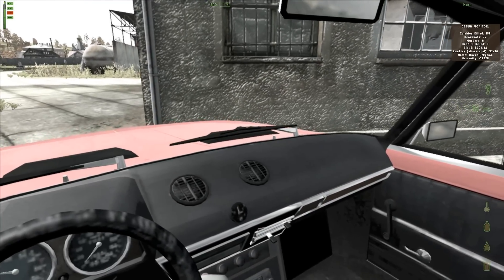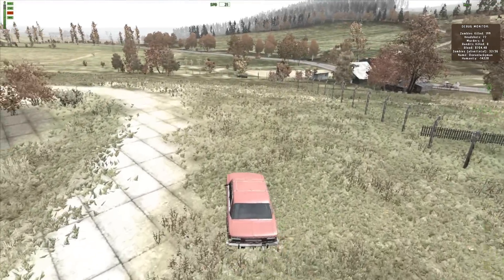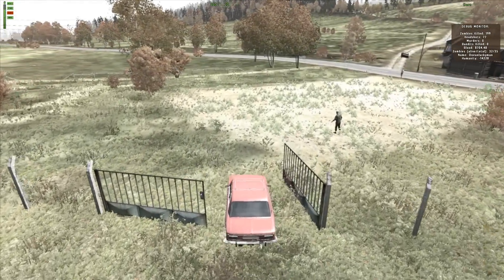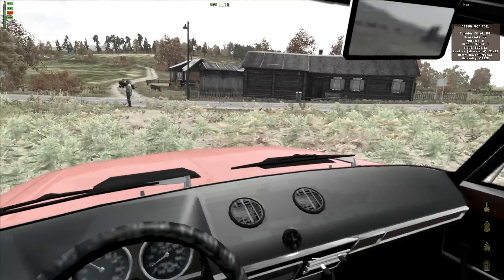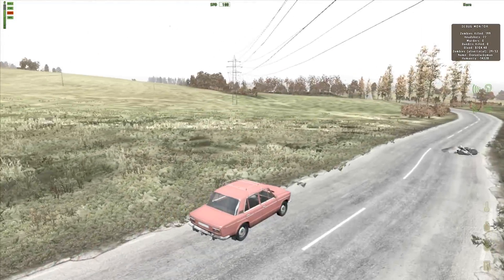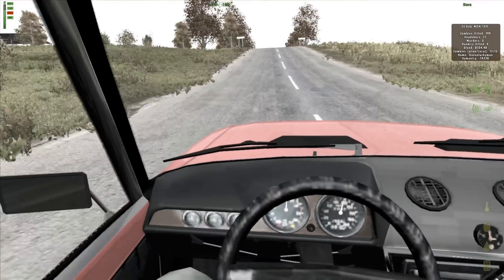I can go to the airfields, Cherno, wherever you want to go — you can get there much faster. Also, you can press L at nighttime and you'll have headlights. See how fast this thing goes on road? It's really picking up now — 100 miles per hour. It's amazing. No more walking for me.